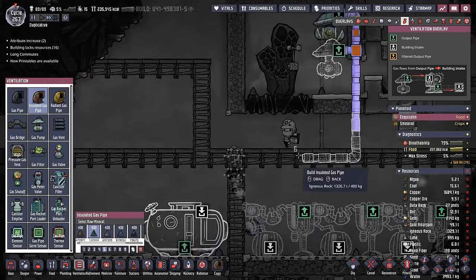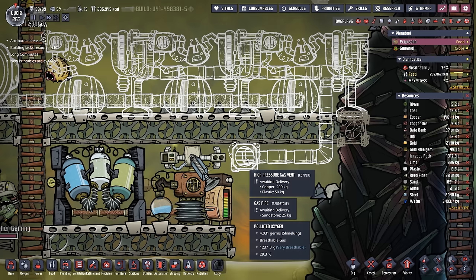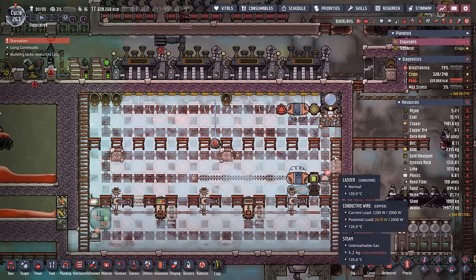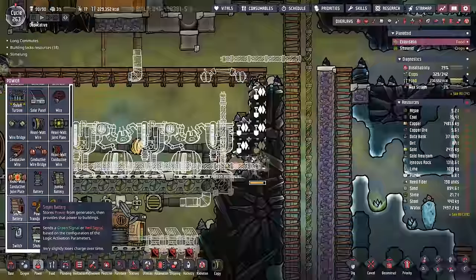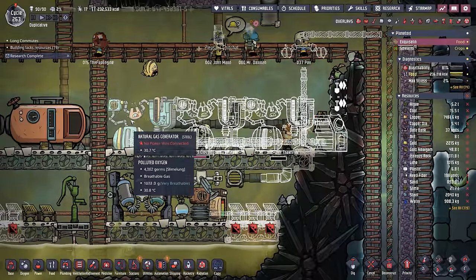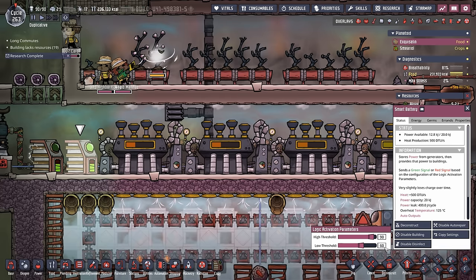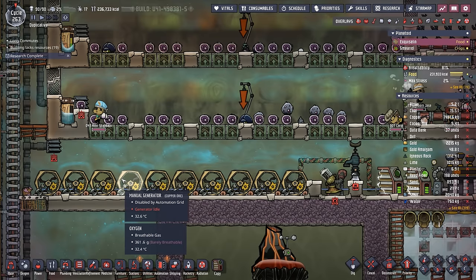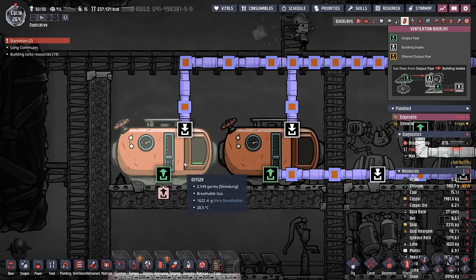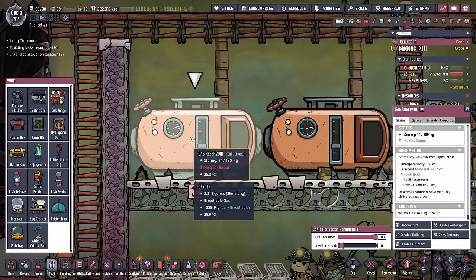We add in a gas reservoir and then we're ready to tie everything in. We make sure the exhaust is output right in front of the carbon skimmer, using a high pressure gas vent so the whole system doesn't get stopped up. We're using the gas reservoir as a natural gas buffer. For the power setup, we don't want the natural gas generators running when the steam turbines are running, so they require their own smart battery. We'll set the smart battery at 90-60 or 90-70, allow the steam turbines to turn on at 90-40, and our last-ditch manual generator array at 90-20. We also added another gas reservoir as a buffer for an eventual gas range in our future kitchen expansion.